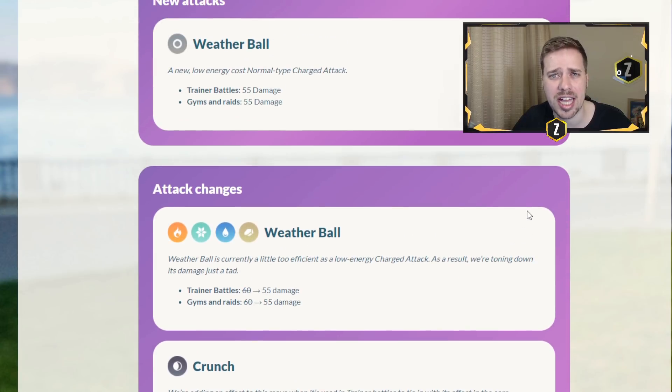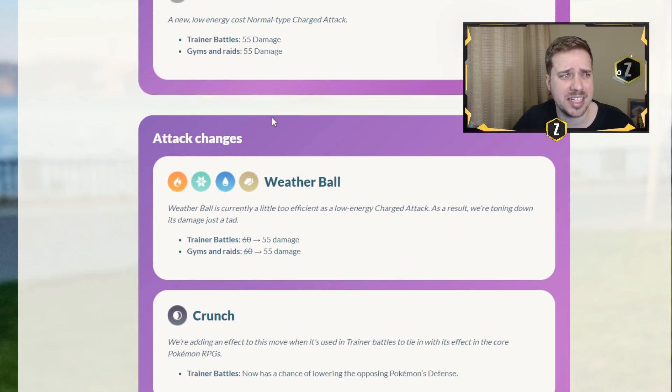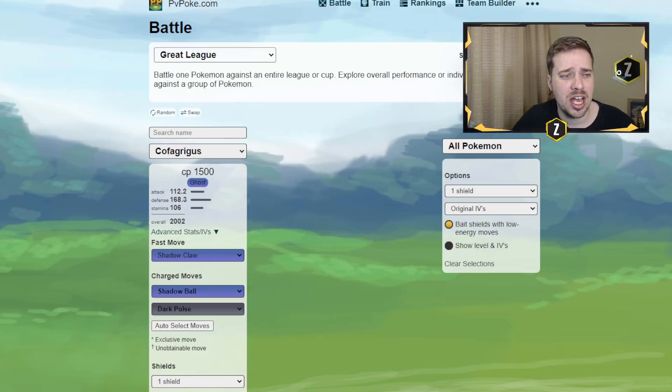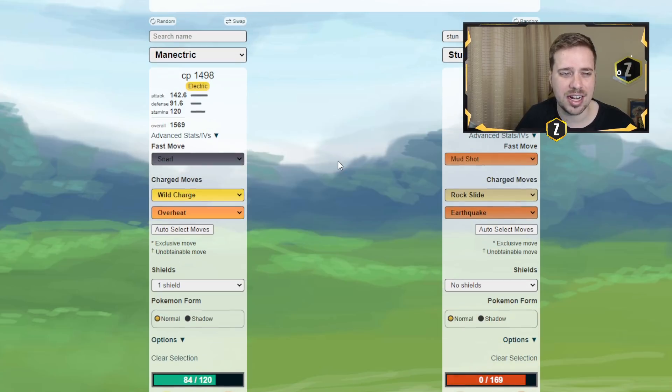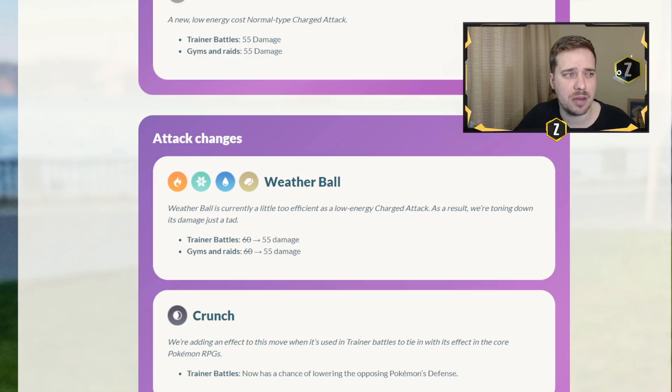Those were the updates and the things to look out for when it comes to spice to nice: Cofagrigus, crunch users, scald users, and Manectric. Manectric and Cofagrigus I think are the two most exciting ones out of the gate that I see having a big impact and being fun to use. Don't forget to drop a star piece for end-of-season rewards. I hope you guys enjoyed today's video, and as always, thank you for watching — I'll see you in the next one.